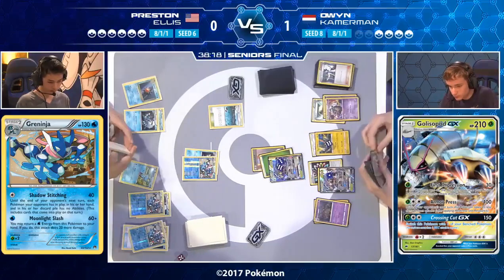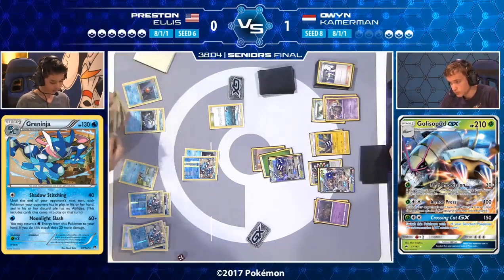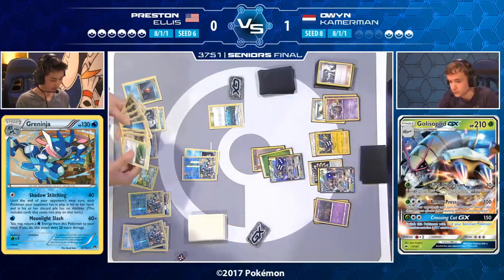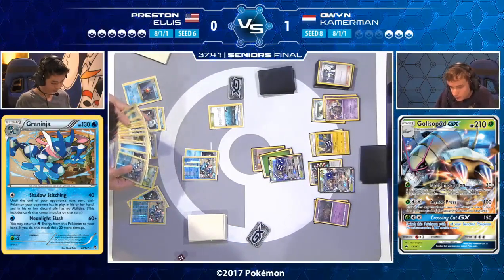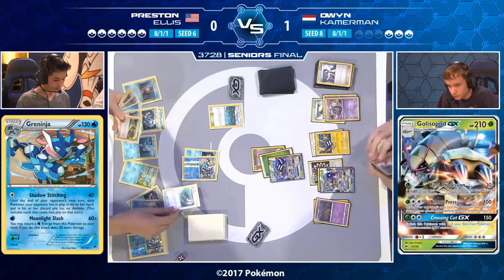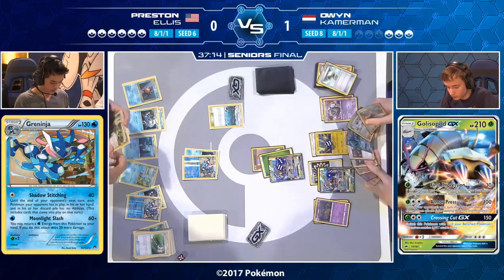If Owen finds himself with a single energy Golisopod in the active, doing only 60 with First Impression — that's 60 with weakness — that is not how you win this game. You need to make sure you've got Armor Press. He plays Acerola, Guzma, Floatstone — there's no guarantee he'll have access to them at the right time. If you end up with one energy on a Golisopod, your damage output isn't enough to win. That's one of the ways Greninja comes back. Keeping that Double Colorless in hand is a subtle but great play from Owen. Preston is looking for his comeback, trying with a Field Blower — abilities are back on, Starmie can use Star Beacon, and Giant Water Shurikens are live again.